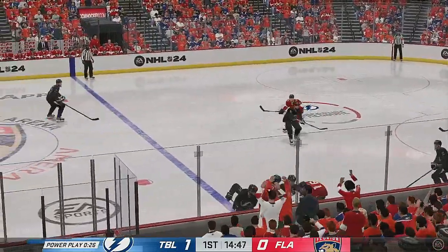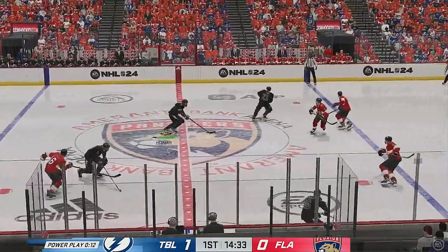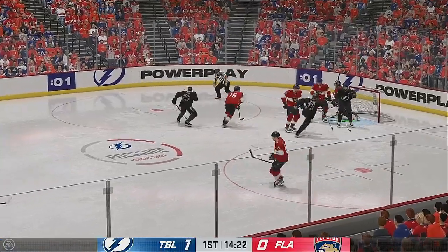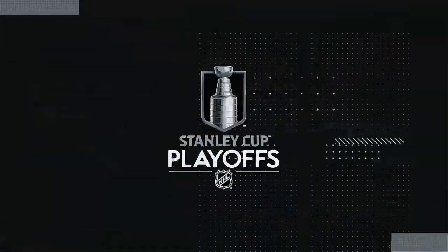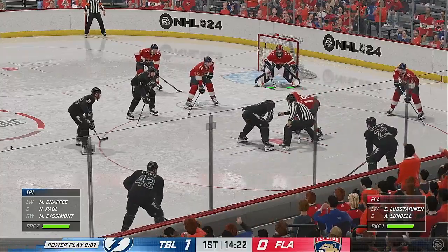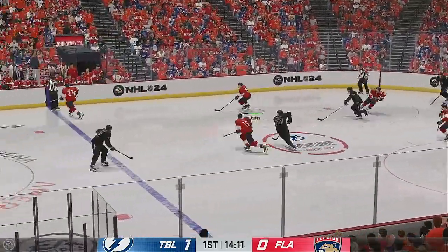Trying to clear the zone, locked at the line and kept in. You can see it in the body language — the PK unit knows they need to do a better job. You retrieve it, you gotta get it down the ice. Instead, now you're a tired group trying to ward off a potent offensive power play. Goaltender covers it up, and we'll get a reset. Tampa Bay has capitalized on their offensive abilities here in this first period. The Panthers get their man back into the box. Oh, what a save as he denies him again!